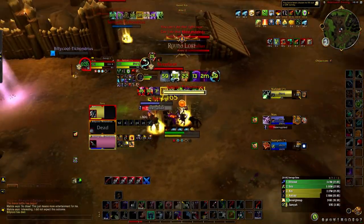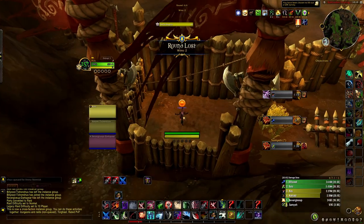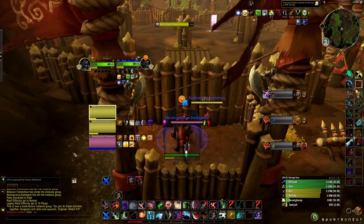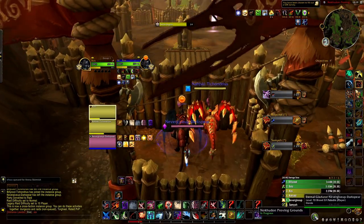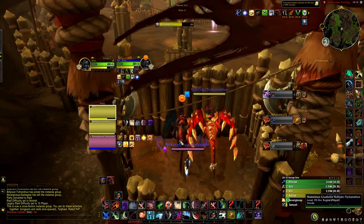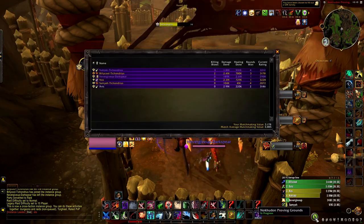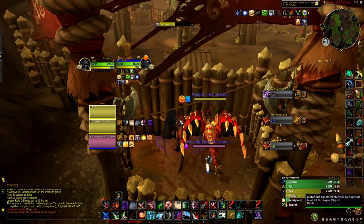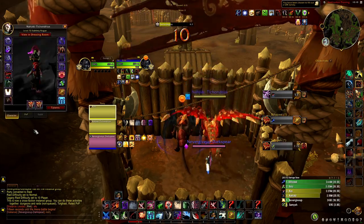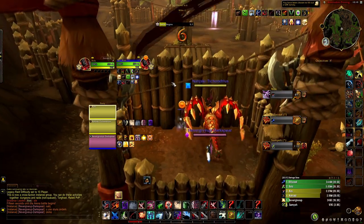I see he gets a sap off a fear — an insane sap. Had he not gotten that sap, he probably would have won. Same thing next round: we sap the Restless Shaman, sap the lock, and open on the Ellie both of us — basically 3v1 one target — and then he can Blind off the sap.